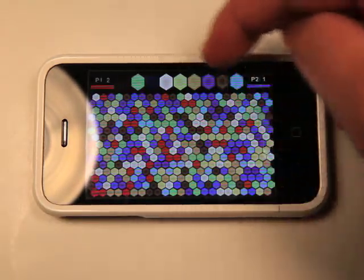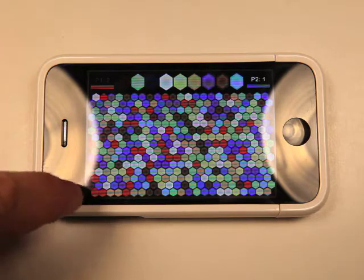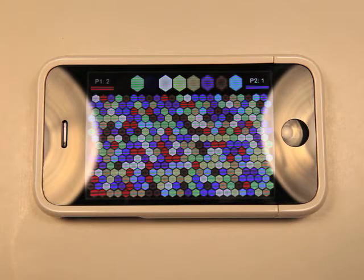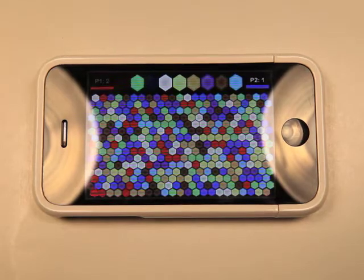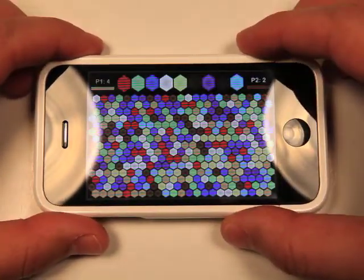So you want to tap on one of these colors up here at the top that's going to turn the most colors to that color wherever you're closest to. So we're down there in red, and I'm seeing that probably orange or blue would be my best bet, so I'm just going to go with orange. And so I got four out of that.